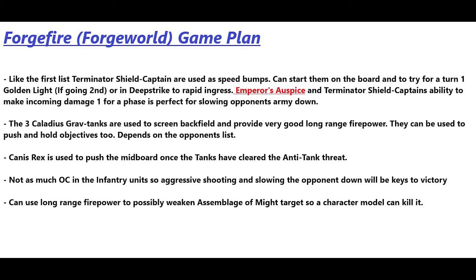Canis Rex is used to push into the mid-board once the tanks have cleared out some of the anti-tank threat. He only has a five-up invulnerable in shooting and can be chopped down quickly by big AP weapons, so you want to keep him back until it's safe and not waste his 435 points. Since OC is low, the game plan is to be aggressive with shooting to slow opponents down and hold objectives — sometimes just holding with a single character while shooting at the enemy approaching.